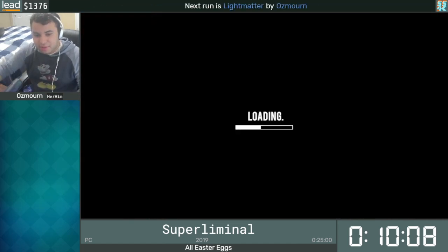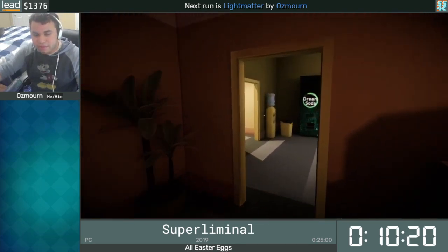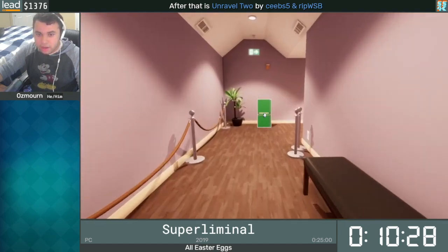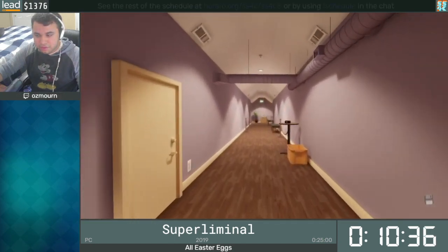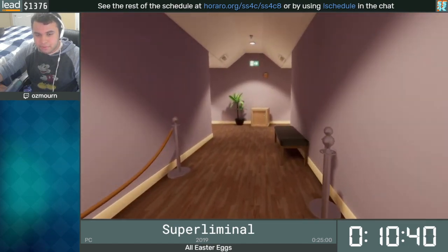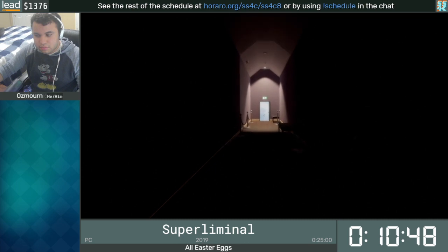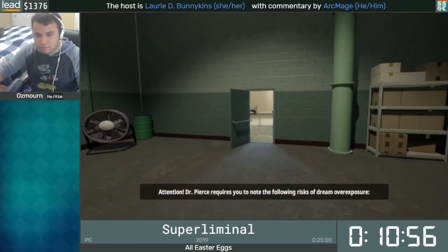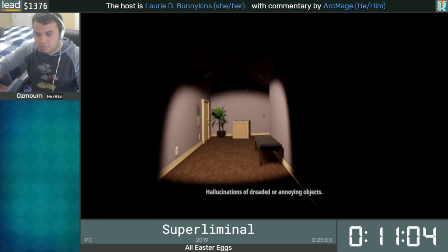This next level is called Clone, and as the name implies, we're going to be cloning objects. However, we are going to be doing the majority of this level glitchless, except for the Easter egg that's at the very end. The reason for that is there is a warpless route that saves around 15 seconds. However, it is incredibly inconsistent — pretty much the hardest tricks in the run. And the world record for the warpless category doesn't even do the warpless route for this specific level, just because of how hard the tricks are. It's definitely both inconsistent and difficult, involving a bunch of clipping objects through barriers and several launches. So for 15 seconds, it's not usually worth it.